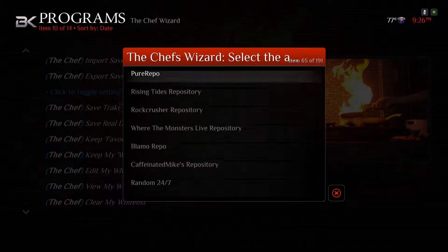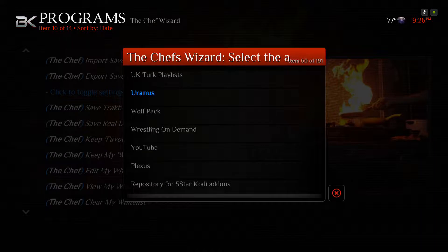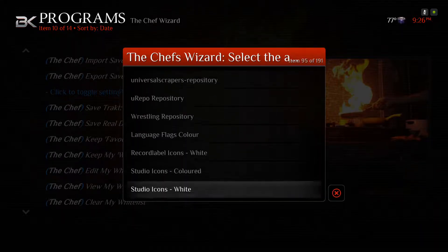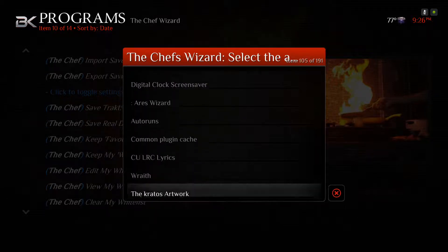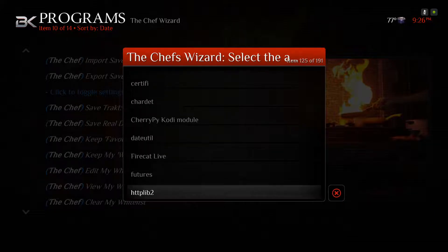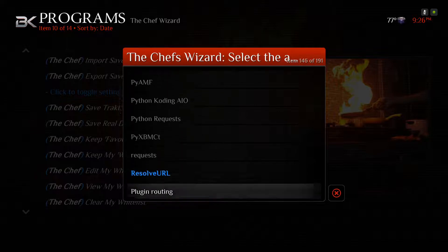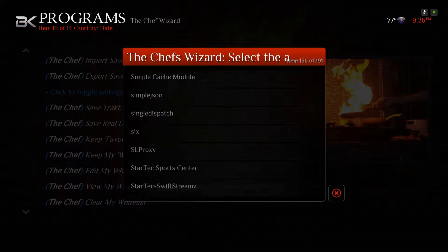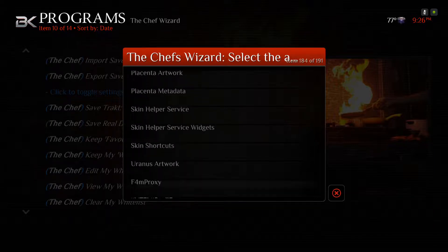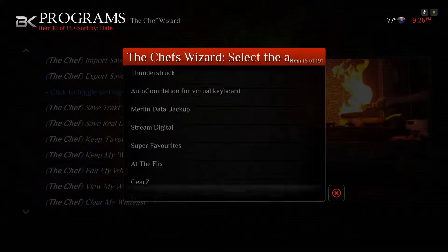If you have a paid provider, remember to bring your paid provider repositories with you — so it would be Gears TV Repository or Players Club Repository. Or if you're thinking about getting one for the sports season coming up, definitely grab at least the Players Club. But I think he does have a paid section in there — you can never have enough Plan B options.